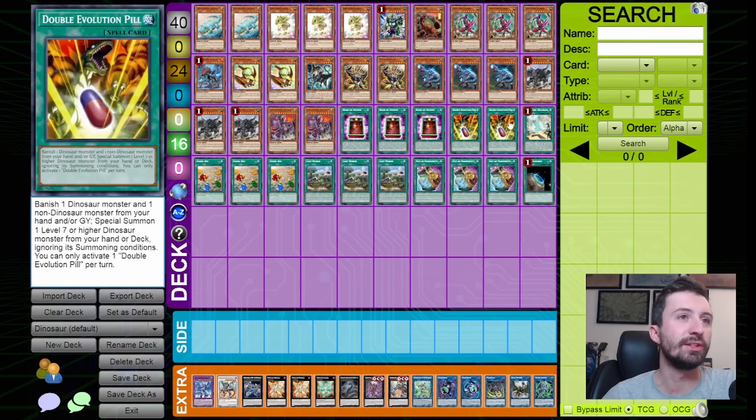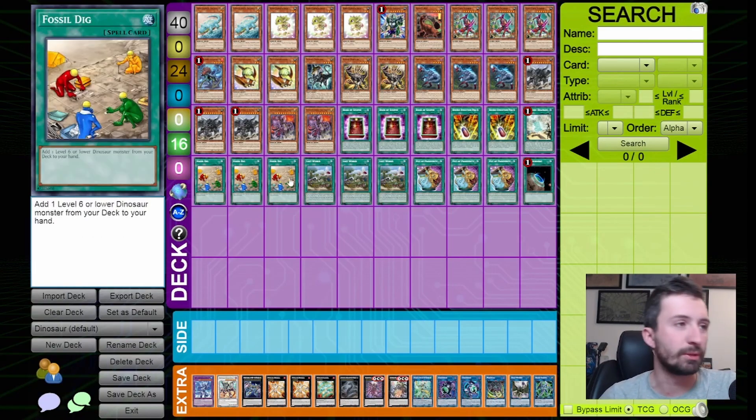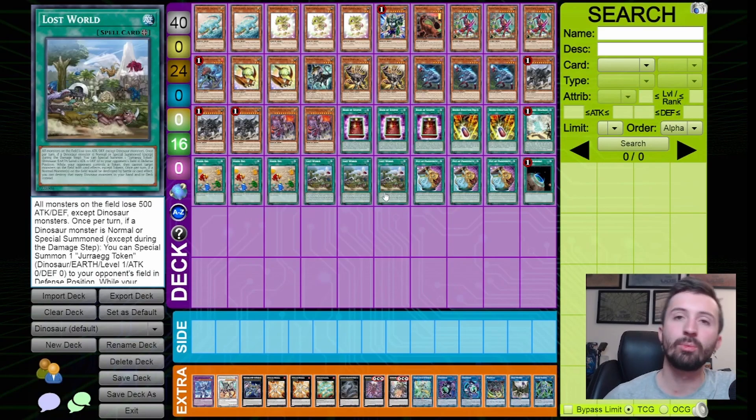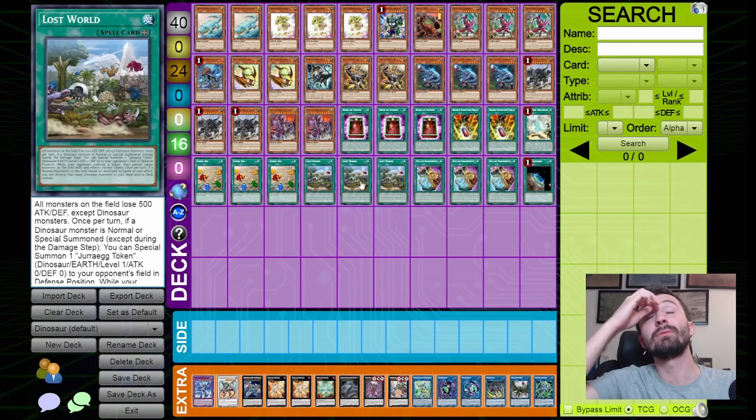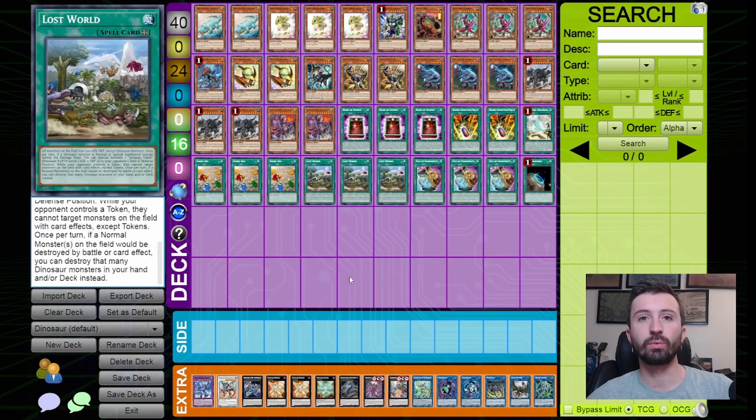Two copies of Pill, which searches UTC, Diagram to get Lithosaglem, and can destroy the Babies. Three Fossil Dig, three ROTA — not once per turn for this deck, which is crazy. Three Lost World: this helps combo-extend as a starter, stops targeting for a lot of decks, and giving your opponent a Dino token is very relevant right now. If you put all your stuff in defense they can't do anything, and you can even protect with Lost World if they try to crash it, which puts Kashtira in an awkward spot.